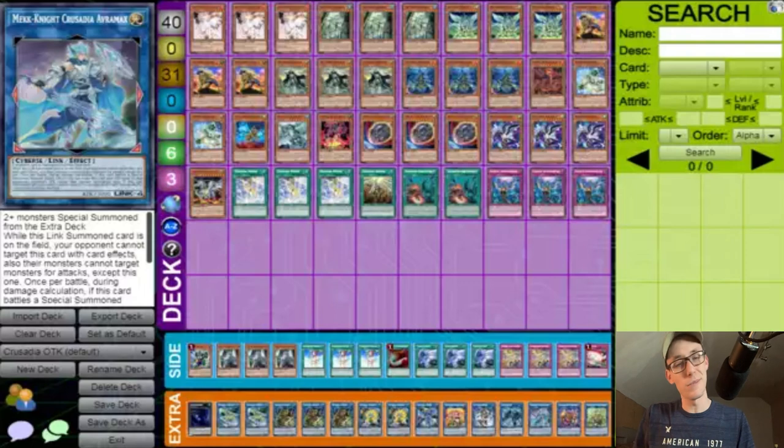Right off the bat, we are seeing that he is playing three Ash Blossoms. Ash Blossom is one of the best hand traps to play — it just allows you to hit Virtual World plays. At the end I'll have his matchups, so let me get to those right now.